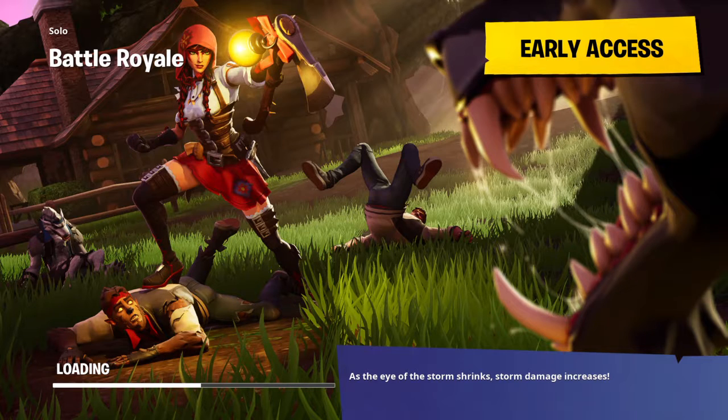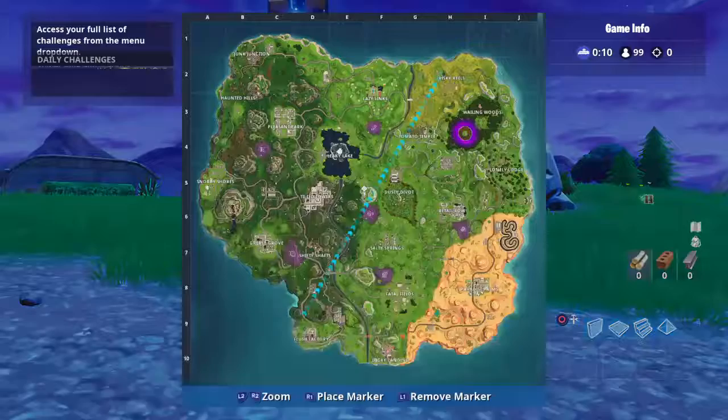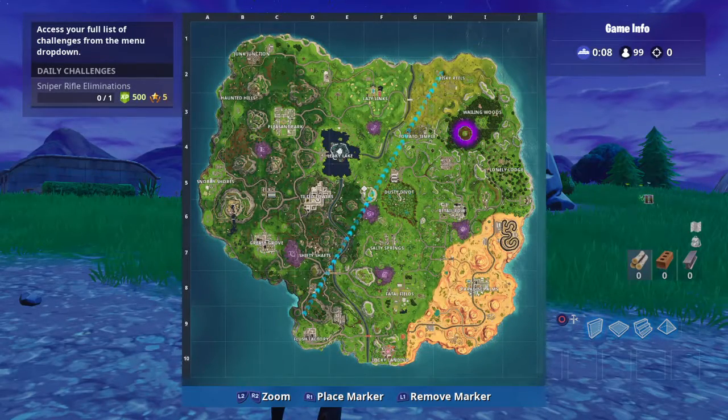But today I'm going to show you the location of the week three battle star for the challenges. Look closely on the left side of the loading screen — you can see a little battle star up at one of the houses in Wailing Woods.